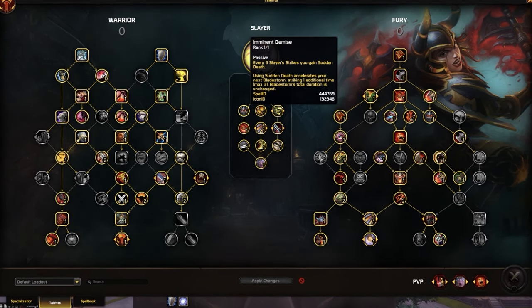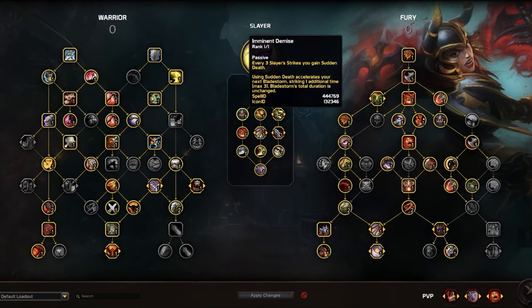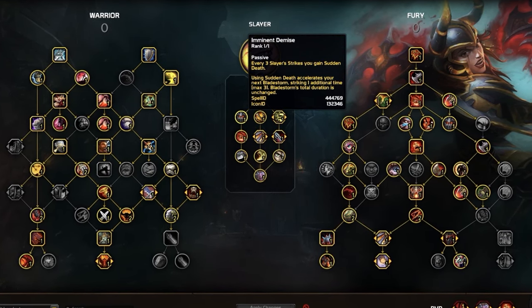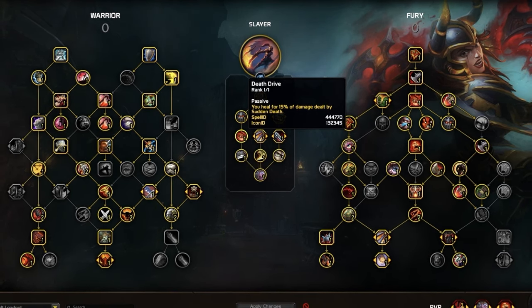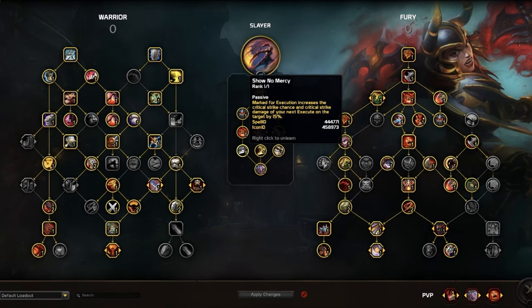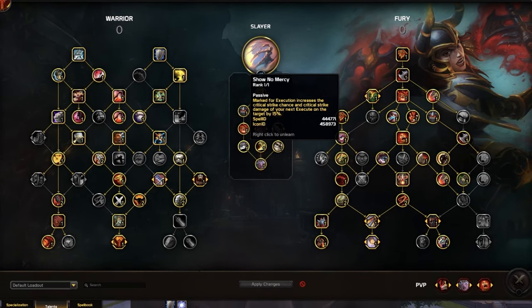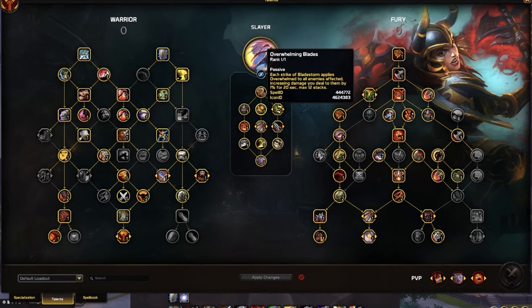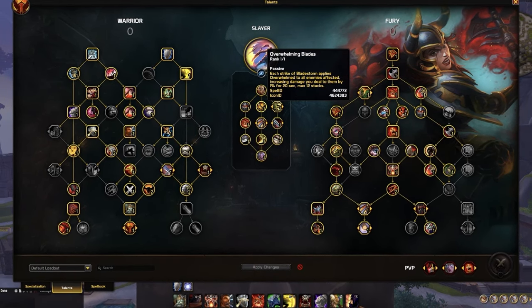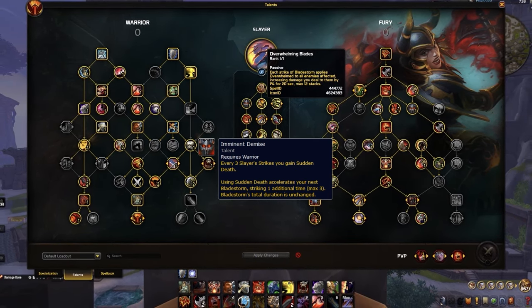In order to frequently consume those Execute stacks, we have Imminent Demise on the left side of the tree, giving you more Sudden Death procs. When you use an Execute proc, this buffs your next Bladestorm, synergizing fairly well with Death Drive for some bonus self-healing whenever you execute with a proc. And with Show No Mercy, your Execute has a higher chance to crit on targets affected by Marked for Execution, which naturally applies to the person that you're hitting.